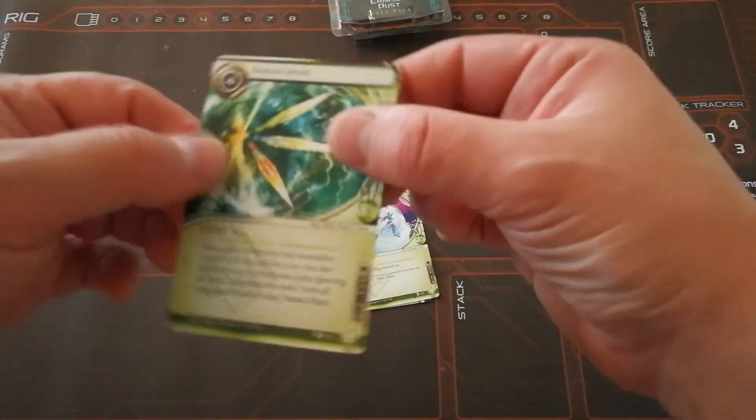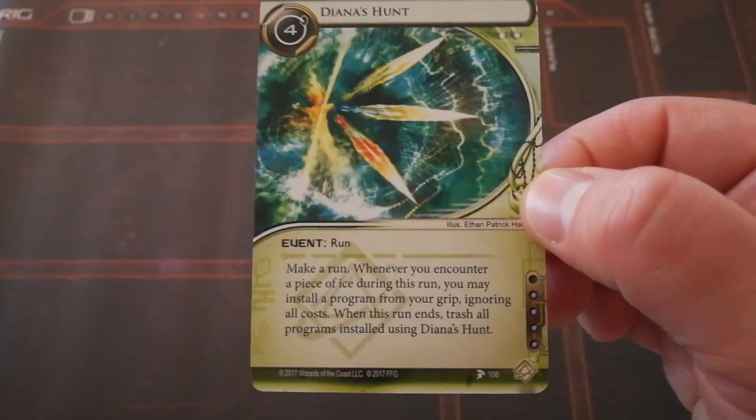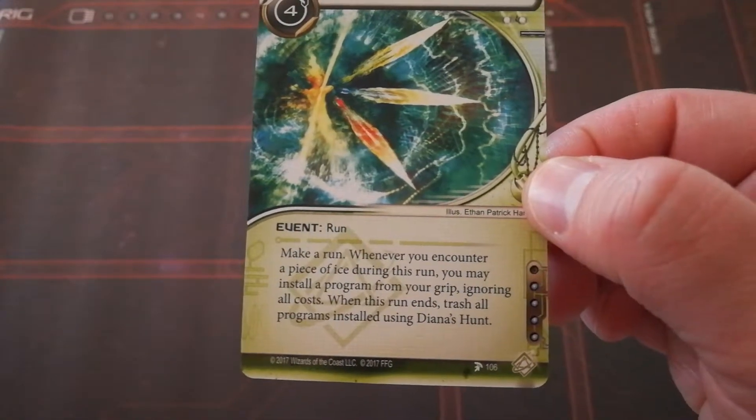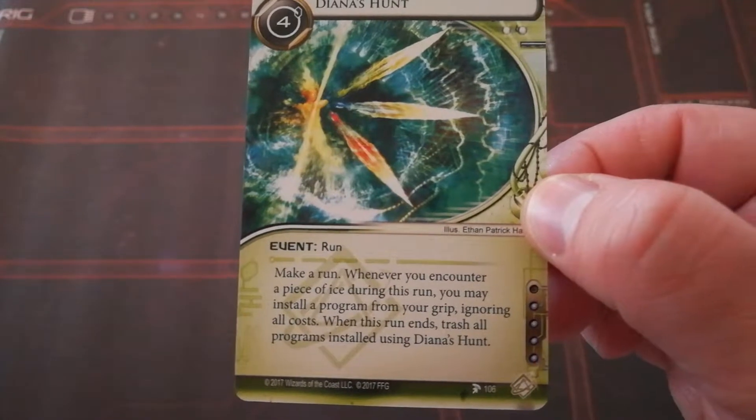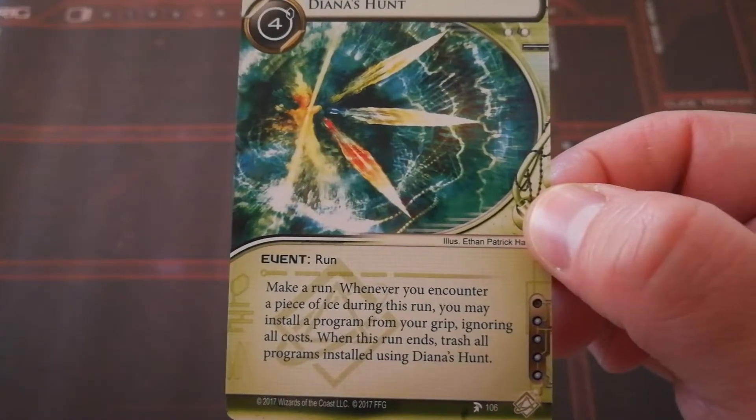Next on to the Shapers, and we have Diana's Hunt. Cost of 4, Event — Run. Make a run. Whenever you encounter a piece of ice during this run, you may install a program from your grip ignoring all costs. When this run ends, trash all programs installed using Diana's Hunt.